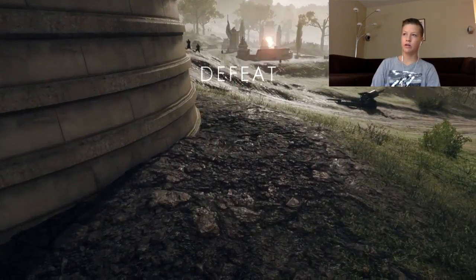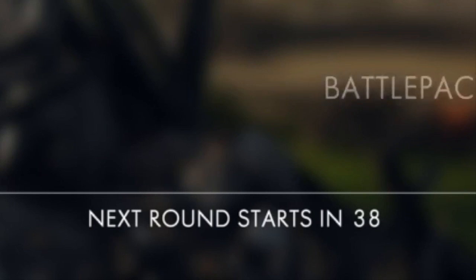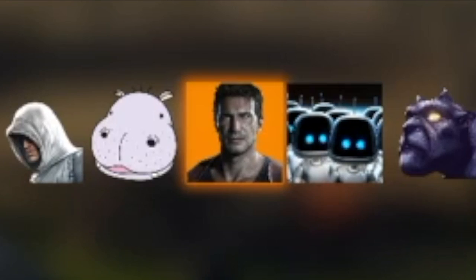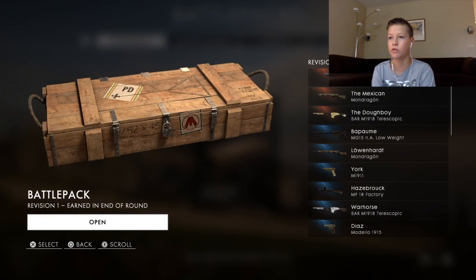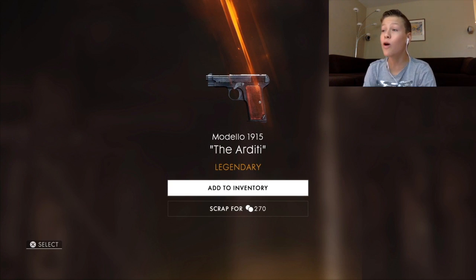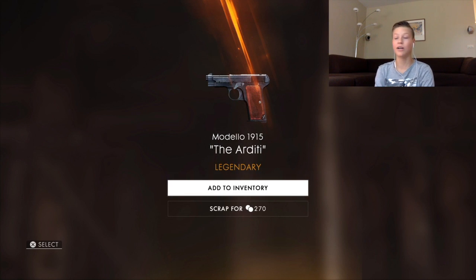Hello and welcome back — we got defeated. Feels bad, man. But let's see if we got a battle pack. They're really cool. Okay guys, one battle pack — it's a revision one. Let's hope for a blue, legendary, or distinguished item. These battle packs are next level. Orange — let's go! 270 points, a legendary! Yo, I do not have that pistol, but I might buy it just for that skin.